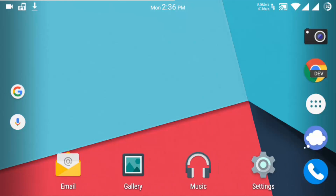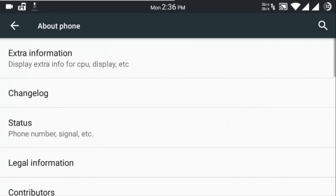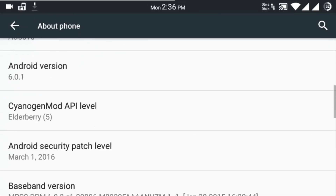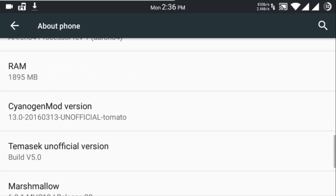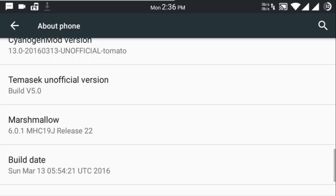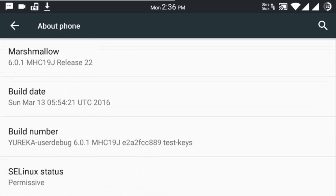First let me show you the Android version of this ROM. It is Android 6.0.1, RAM 895, TeamSec official version 5.0, and the build date is March 13th — the latest version. I'll even show you the Antutu scores once we are through this.